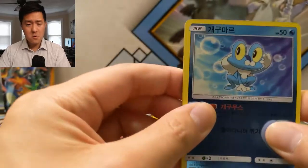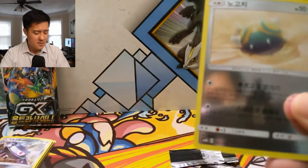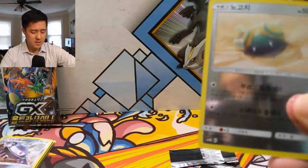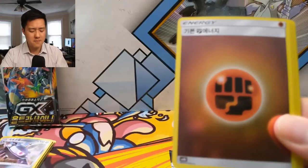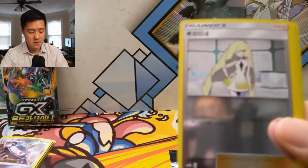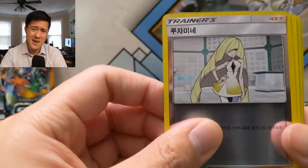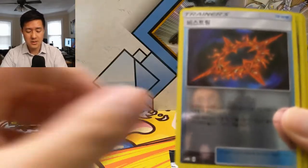If you want to open some of your own, on eBay the price went down a little bit — you can probably find them for around $28, before it was $30. These cards are still not too expensive, especially for 15 packs — about two dollars a pack, which is quite a good deal.